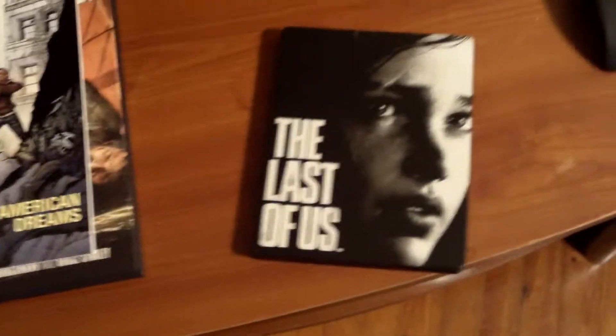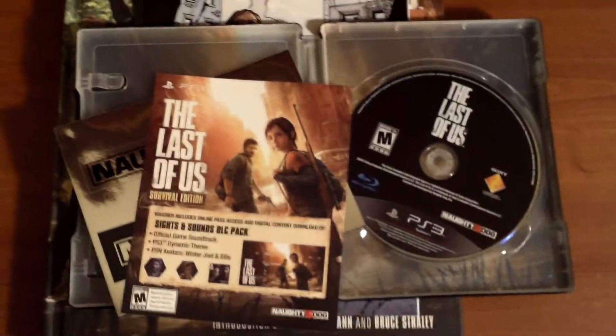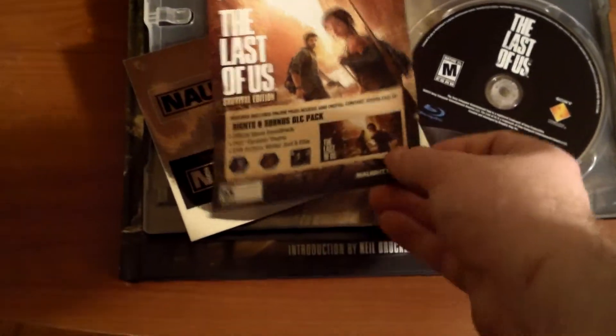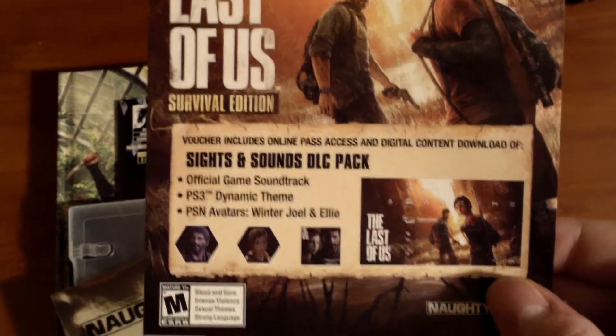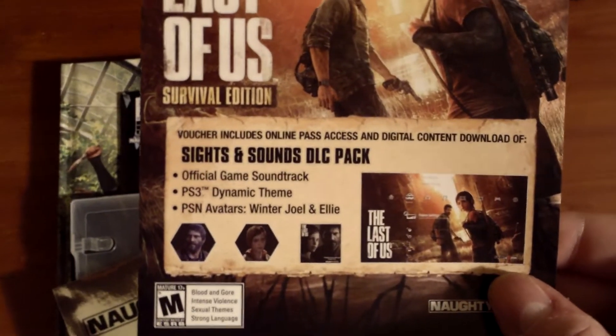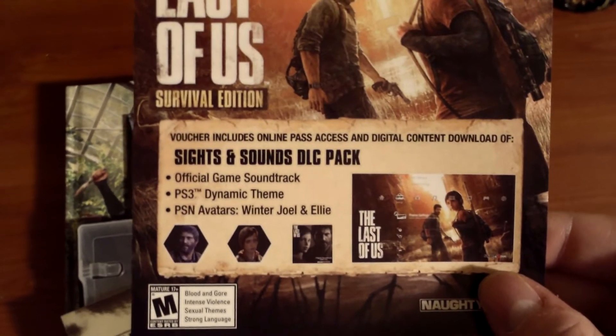And we'll take a look and see what's inside the game box. Obviously inside the case, we've got the game, and a voucher code for the Sights and Sounds DLC pack. It has the game soundtrack, a dynamic theme, and some avatars.